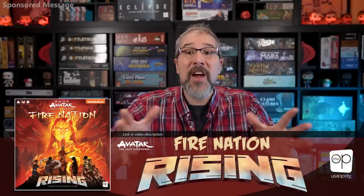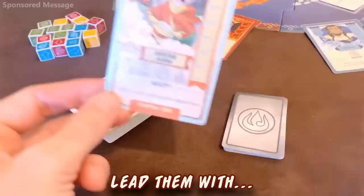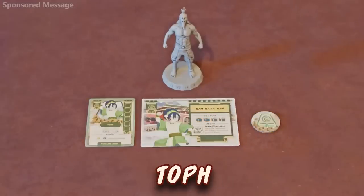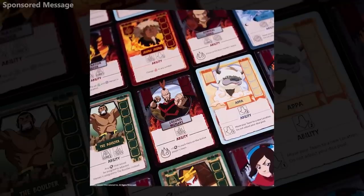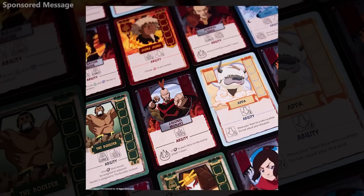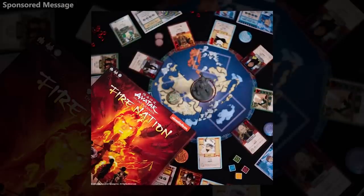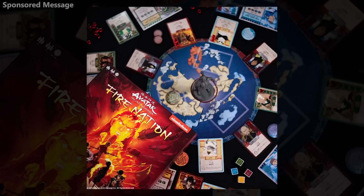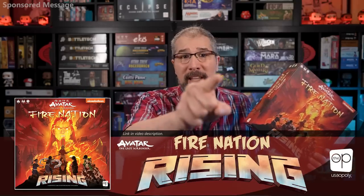For more character-driven adventure, be sure to check out Avatar The Last Airbender Fire Nation Rising from The Op, a cooperative character-driven card and dice game for 1-5 players based on the fantastic Avatar The Last Airbender animated series. Take command of Avatar Aang, Katara, Sokka, Toph, and Zuko as they fight back against the Fire Nation to restore balance to the world by recruiting heroes from the Four Nations, then battling a variety of villains leading up to the Day of Black Sun and the culmination of the Hundred Year War. Players must stay ahead of the Fire Nation — collect cards, collaborate together, and assemble a pool of dice based on your character's special abilities to claim victory. Follow the link in this video's description to find Avatar The Last Airbender Fire Nation Rising from various retailers and directly from Op.Games.